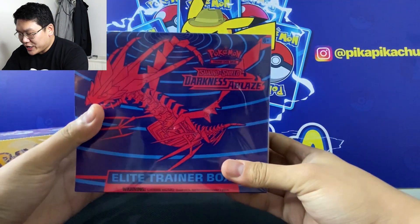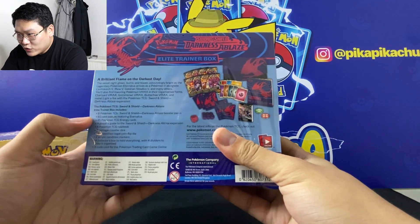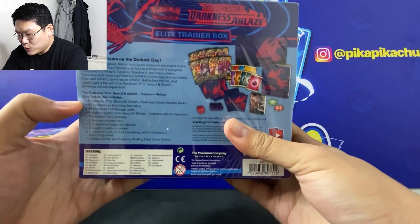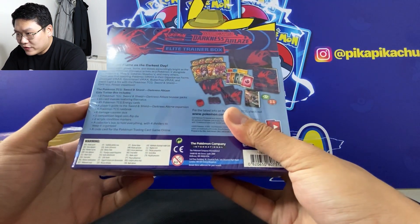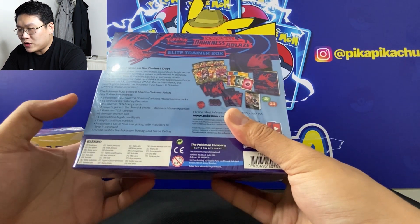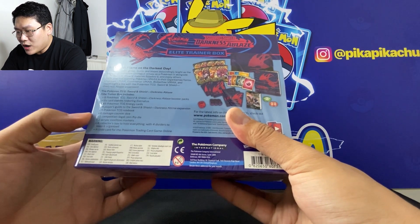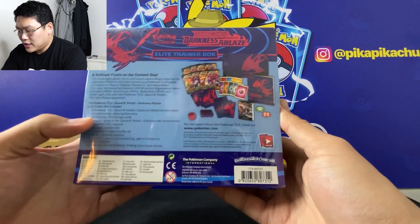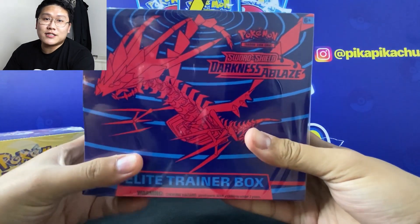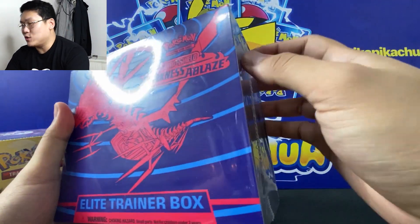Inside the Darkness Ablaze Elite Trainer Box, as always, there are eight Pokémon TCG Darkness Ablaze booster packs, energy cards, a player's guide, Pokémon rulebook, damage counters, a box, and a code card. We're very excited to open this for the first time and see all the cards inside Darkness Ablaze, so let's open it.